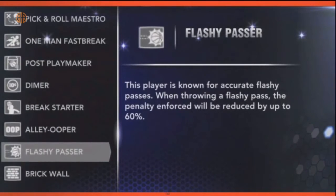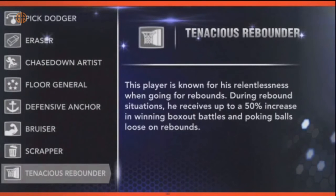The next one is Flashy Passer. This player is known for accurate flashy passes — when throwing a flashy pass, the penalty enforced will be reduced by up to 60%. Next is Tenacious Rebounder. This player is known for his relentlessness when going for rebounds. During rebound situations, he receives up to a 50% increase in winning box-out battles and poking balls loose on rebounds.